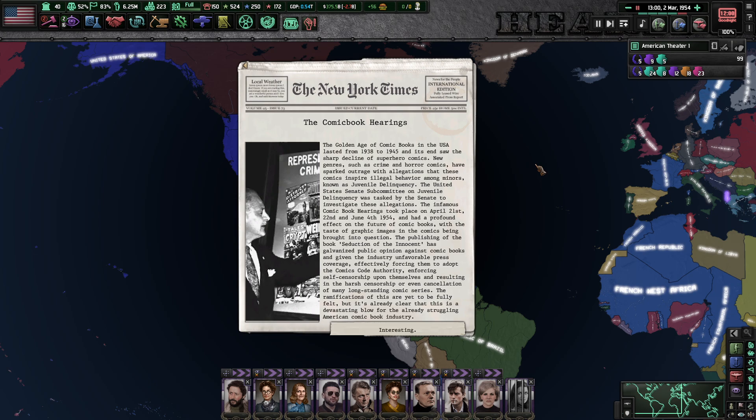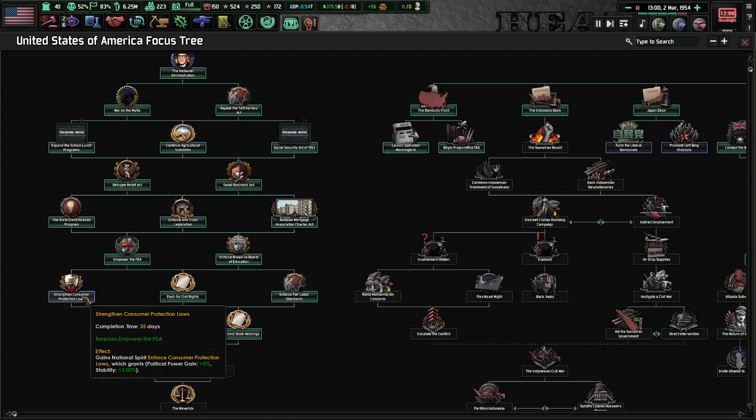The comic book hearings. The golden age of comic books in the United States lasted from 1938 to 1945, and its end saw a sharp decline of superhero comics. Crime and horror comics have struck outrage with allegations that they inspire illegal behavior among minors — known as juvenile delinquency. The Senate Committee on Juvenile Delinquency investigated these allegations. The infamous comic book hearings took place on April 21st, 22nd, and June 4th of 1954. The book Seduction of the Innocent galvanized public opinion against comic books, effectively forcing the industry to adopt a comic book authority — resulting in harsh censorship or even cancellation of many long-running series. This is a devastating blow to the already struggling American comic book industry. Take that, comics.